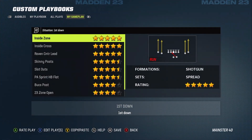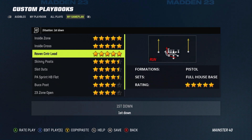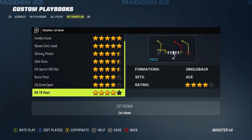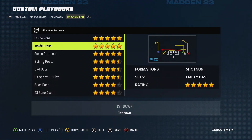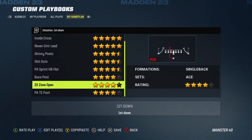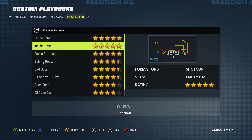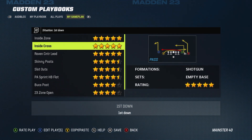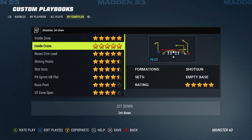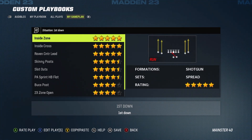I'm on the First Down situation right now. You have to do the plays in groups of three: the five-star plays at the top — three of them — then four-and-a-half stars with three plays, then four stars with three plays. You just keep going all the way down in sections of three. For every situation file — first down, second down, third down — you group plays in tiers of three starting with five stars, then bump down to four and a half stars.